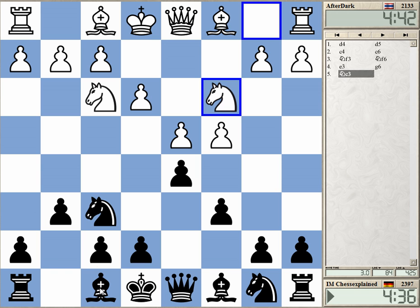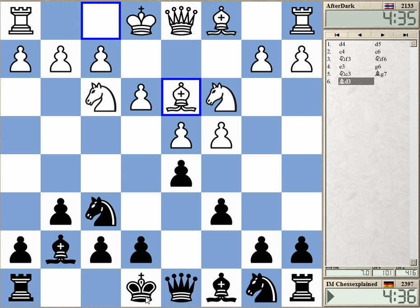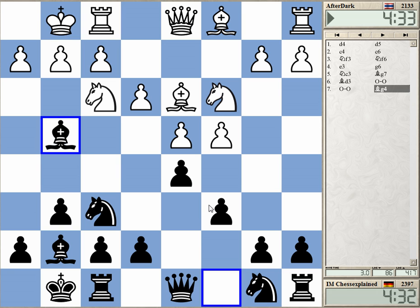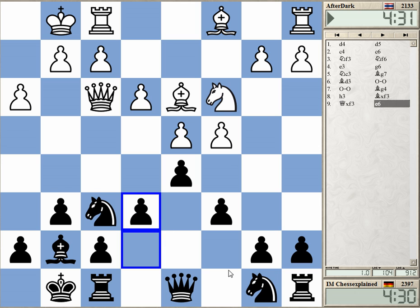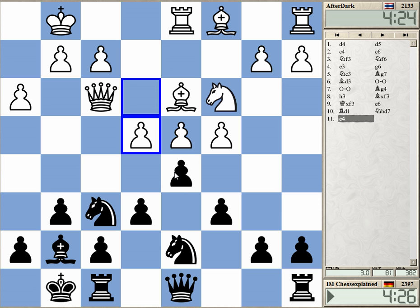The Schlechter Slav — this is the main opening of Dautov against, besides the Grünfeld. He has really perfected this kind of position for Black. He's almost never losing and even winning sometimes, which always strikes me as amazing from this really quiet, not-much-happening position, but it's working for him perfectly.